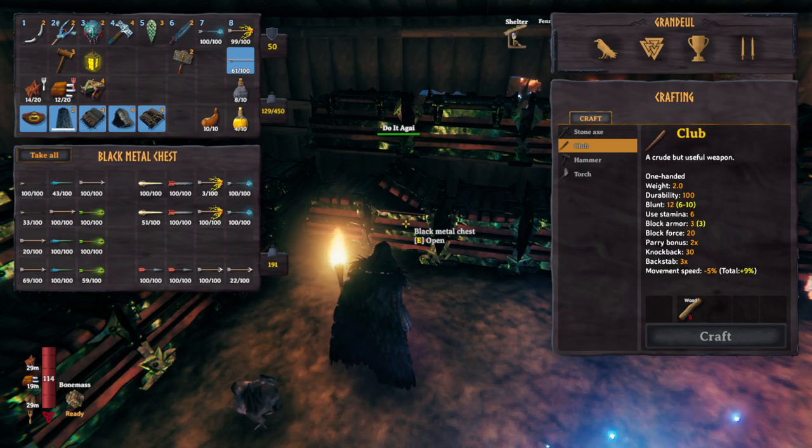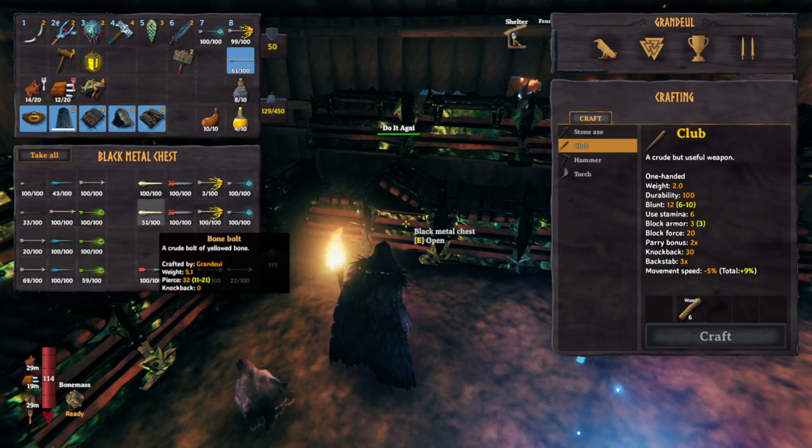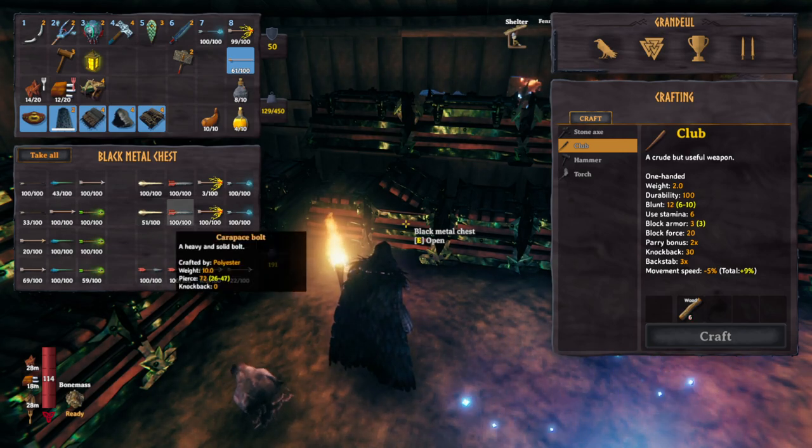Bolts — same sort of thing. You've got your bone bolts; I would make those just for regular everyday sniping. And then carapace bolts are your best in terms of raw physical damage. That's all we have right now.